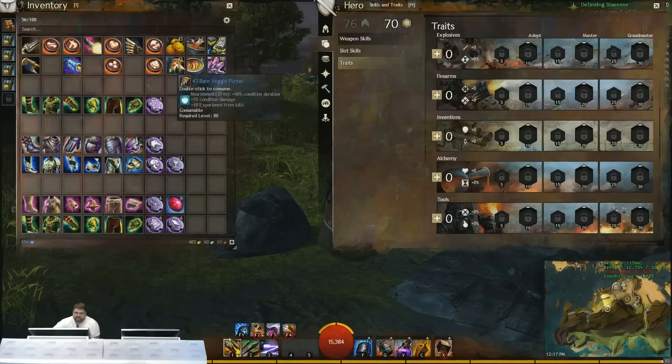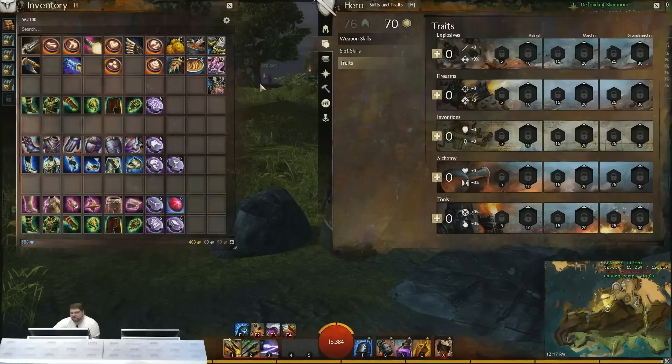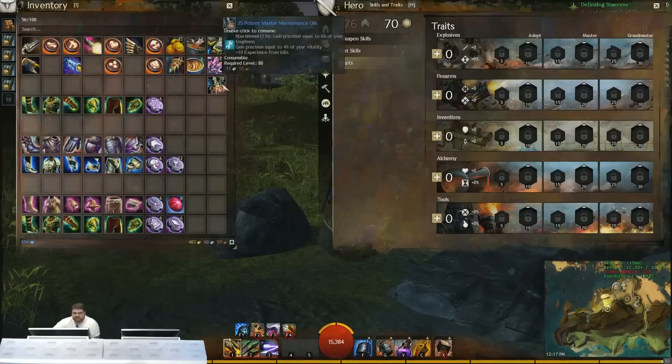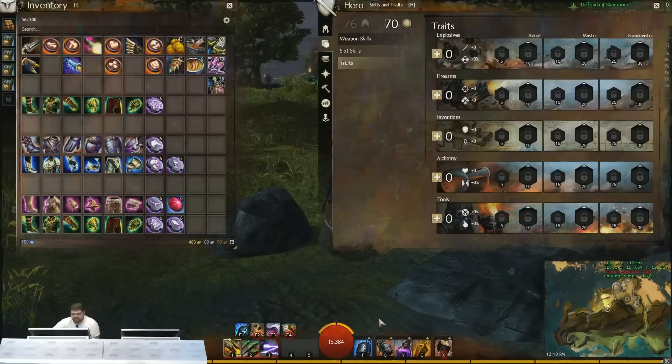When you're doing the condi damage build, the best food you can get is the pizza — that extra 40% duration on all your conditions can really add up. I also like to run the tuning crystal to convert the extra toughness from Rabid or Dire and the vitality you naturally start with. You can also run Maintenance Oil to get more precision, especially because you use a lot of procs. Even in the power build you'll sometimes pick up those procs because the overall damage you're adding can be substantial.